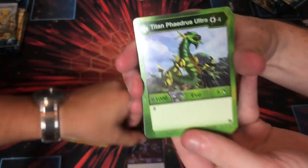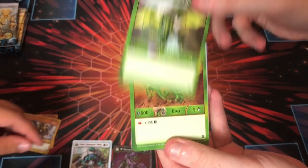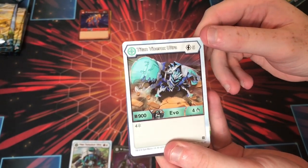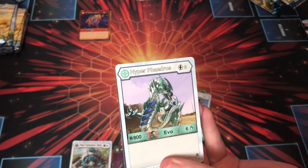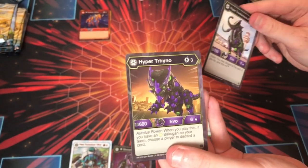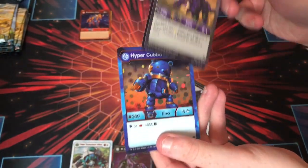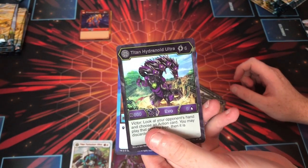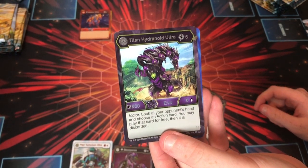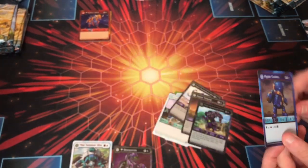Over here we have Titan Phaedrus Ultra, Hyper Dragonoid Ultra, Hyper Phaedrus, Hyper Gortheon, Titan Vice Rocks Ultra — I haven't seen that yet, that's so cool, that got leaked. Hyper Phaedrus, Hyper Gortheonium Ultra, Trunctaneous — that's an elephant. Hyper Trino, awesome rare. Titan Hydro Ultra: look at your opponent's hand, choose an action card, you may play that action card for free. For Darkus players, that's pretty neat. And then Hyper Cubo.